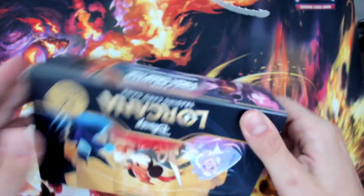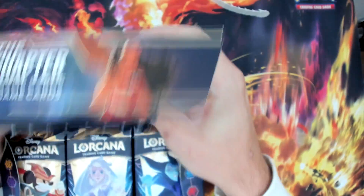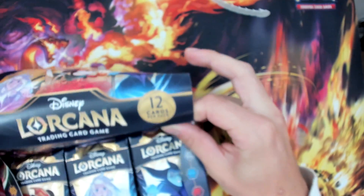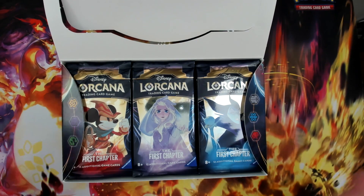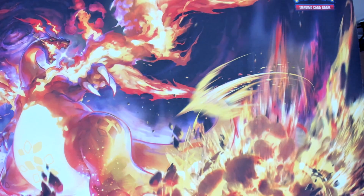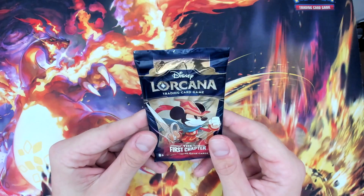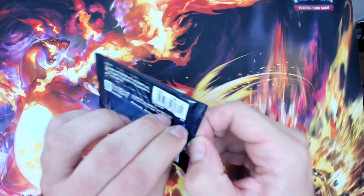We got it open. For the first pack we have the Brave Little Tailor Mickey Mouse artwork — one of my favorite artworks out of this set, so I was very hyped to pull that card. We'll go over the six commons first: Develop Your Brain to start, then Scar the Usurper — my sister's favorite card.